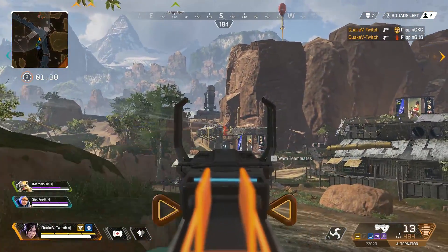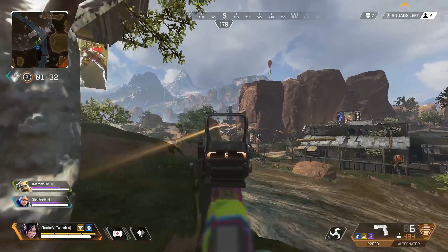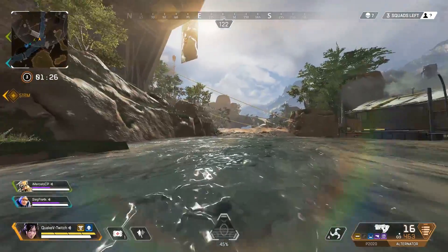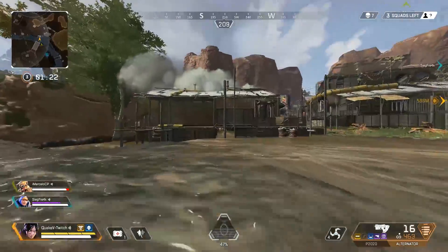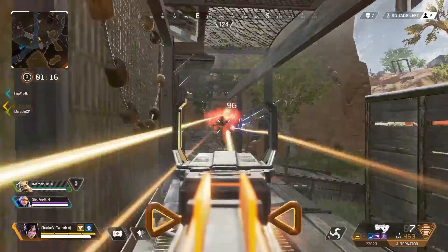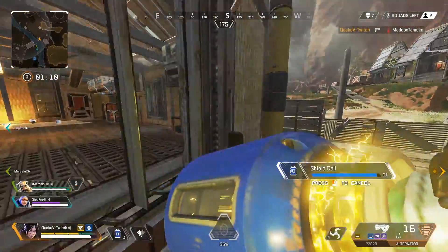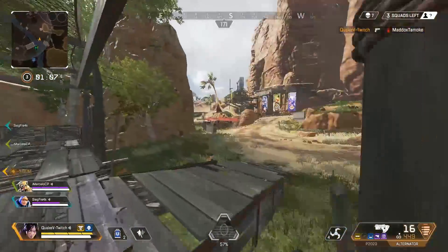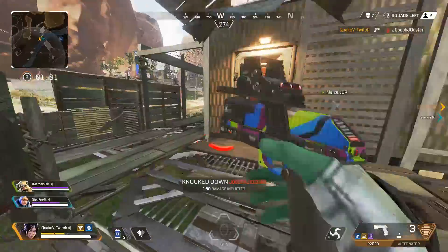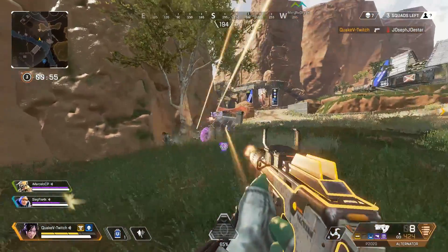Second, you want to make sure you're using the correct legends — there is a meta in this game. The most mobile legends — Wraith, Lifeline, and Pathfinder — are still really strong. However, I no longer recommend Lifeline. Her heal drone dies in the storm, she has no mobility, and she takes five percent increased damage now, so she's just not the best legend anymore. Characters like Bloodhound and Mirage are slightly better but still weak compared to other legends.